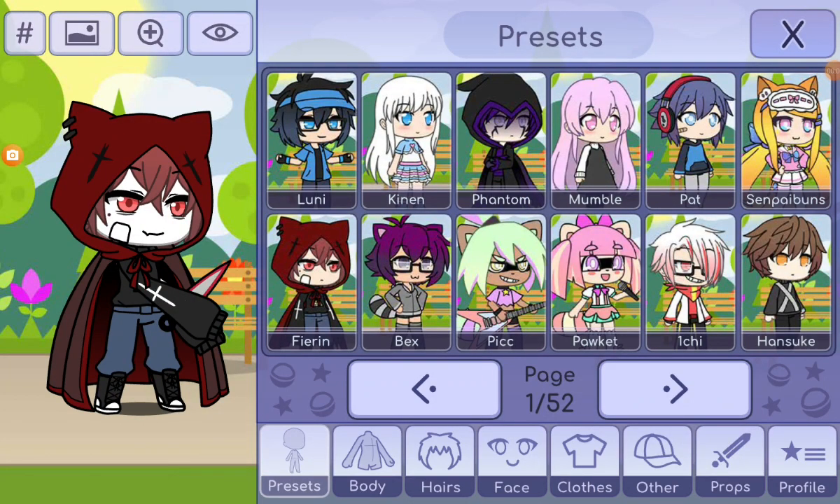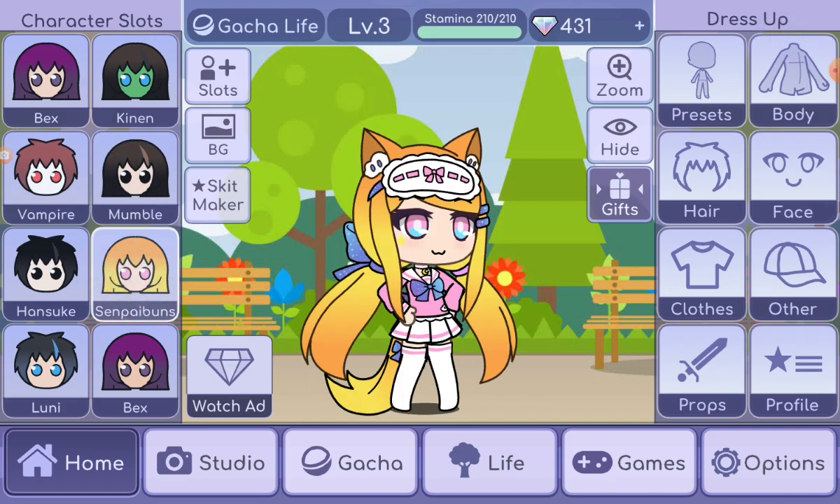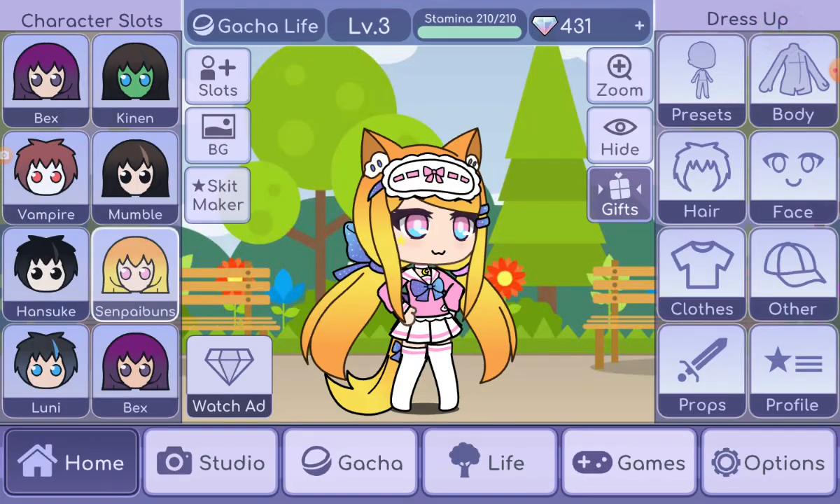Hi guys, so today I'm going to let the wheel decide my hanger. I'm going to take a character that I haven't created yet — I'm just dressed up in — which is senpai buns. I just discovered that there are 52 pages, which is a lot. So let the wheel decide.